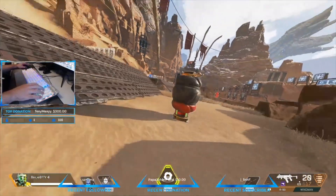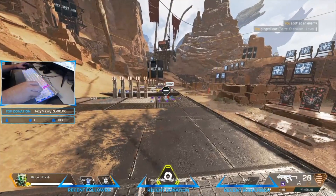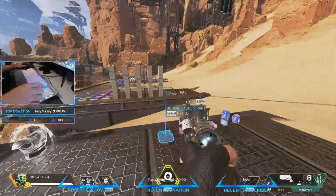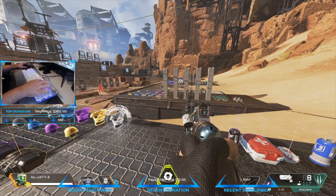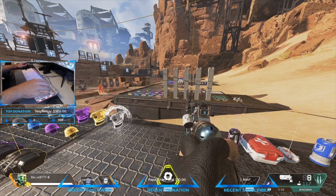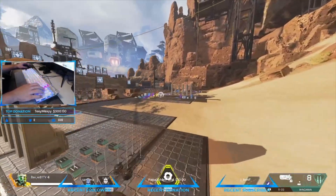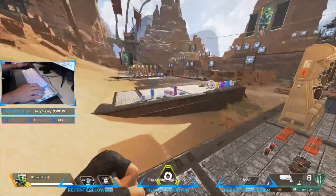Number 1 on the number keys is my Q ability and number 2 is my ultimate. Ping is Delete, and inspect — which changes your weapon fire rate between single, semi-auto, or auto — is Insert. My map key is the minus key. I also removed the Num Lock key from my keyboard so I don't accidentally press it during hectic moments. Up on the directional pad is my melee, so I can hit all of these with my thumb.